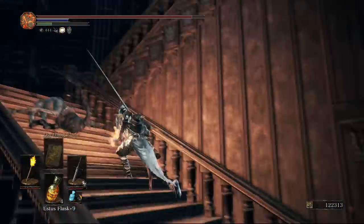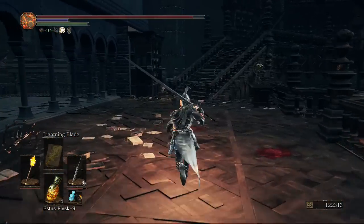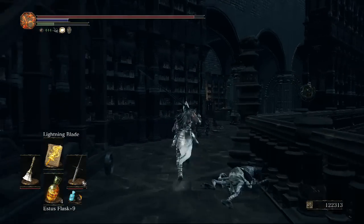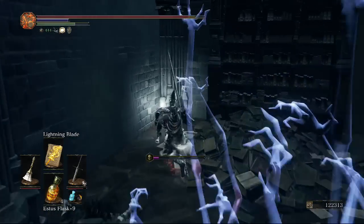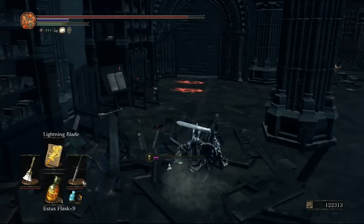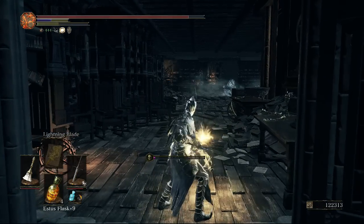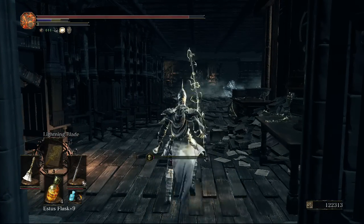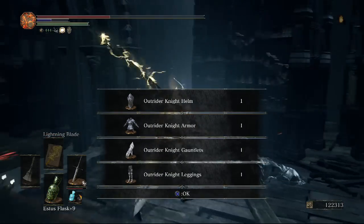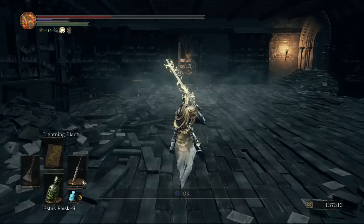Go back up to the stairs, but this time stick to the right and come up more stairs. To the left is the balcony we could reach via the hand ladder. In the corner there's another titanite chunk, and over here there's a pretty obvious fake wall with an irithyl beast behind it. Once you defeat him he drops the Outrider set, which is a pretty cool armor set.